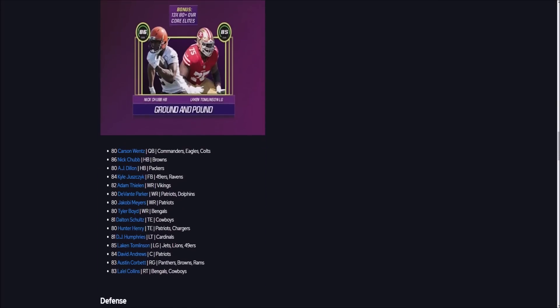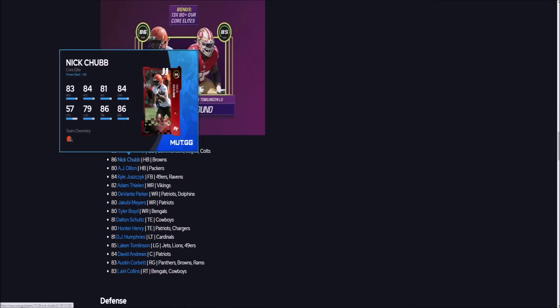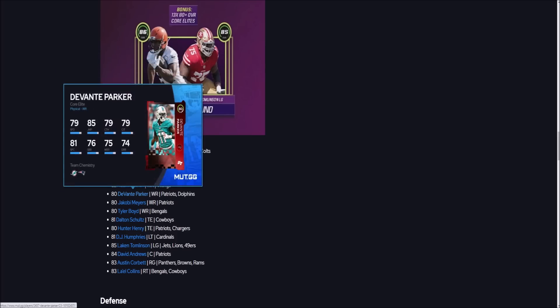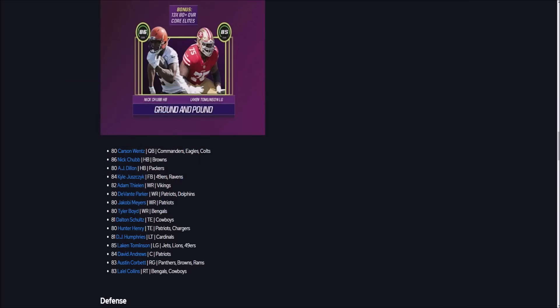The final offensive option is Ground and Pound. You get Carson Wentz — that's about as much as you need to know there. Then you get Chubb, only 83 speed but an absolute tank. AJ Dillon — so slow. Kyle Juszczyk, Adam Thielen — slow. Devontae Parker — slow. Jacoby Myers — slow. This may be the worst offensive pack.